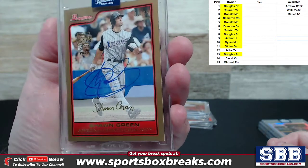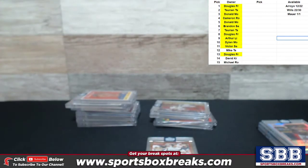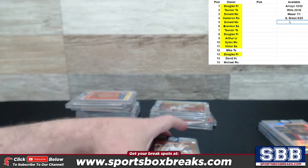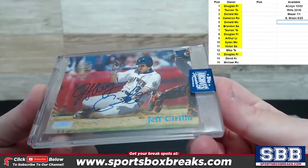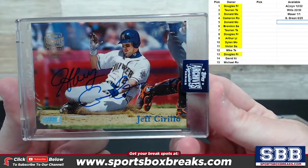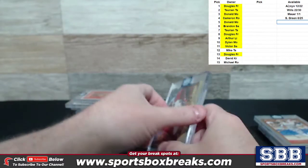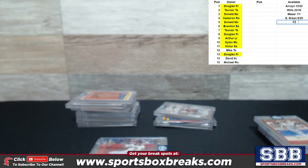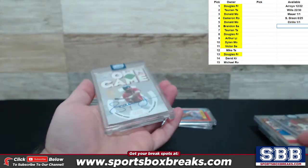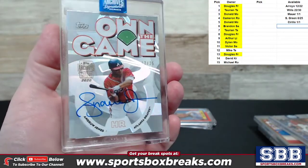Sean Green, Arizona D-backs, 6 of 25 — I think he was in Jason's case too. Next up, Jeff Cirillo — another one of one. This stuff is loaded with one-of-ones. That's a good-looking card and a good-looking auto. Stadium Club is the product — it's a mix and match of a bunch of different products. One of one for Cirillo. That's two one-of-ones out of 15 boxes so far.